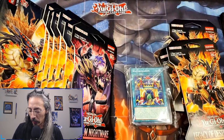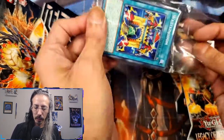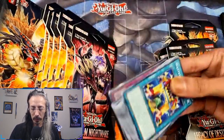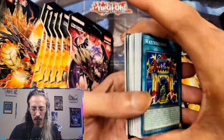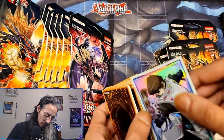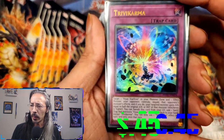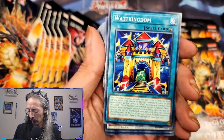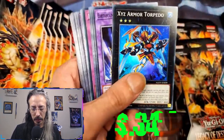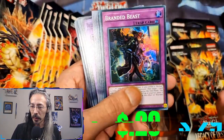I've already forgotten what was in these pools so you all get to see with me. This is the foil that we have here. Alright, we got a Trivacarma — this one should be a few dollars. We got more commons, XYZ Armored Torpedo, and Branded Beast. Always love seeing my branded stuff.